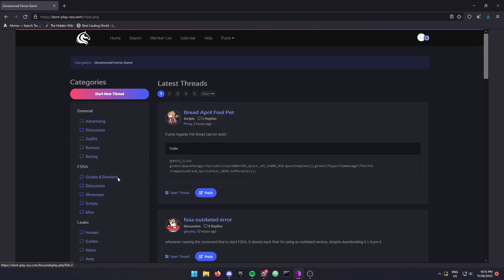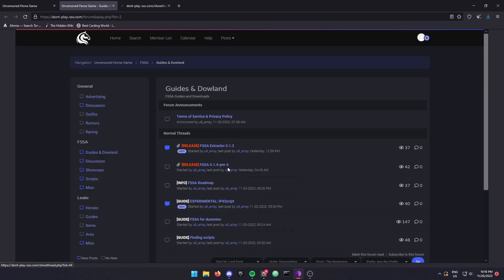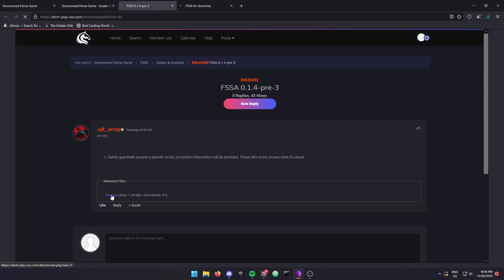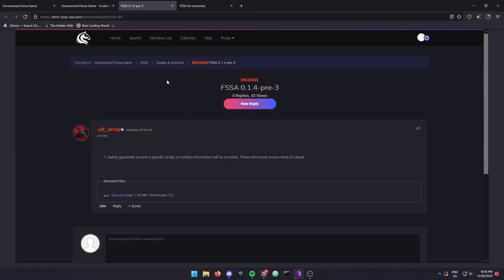Alright, so this is the tutorial for all the dumb people that don't know how to use FSSA. I'm going to go onto the website right here and I'm going to click on the download. I'll open a new tab and also open up the tutorial — I'm not going to be using it but you can look at it yourself. So here I download the file.